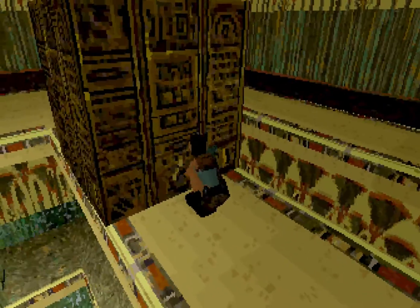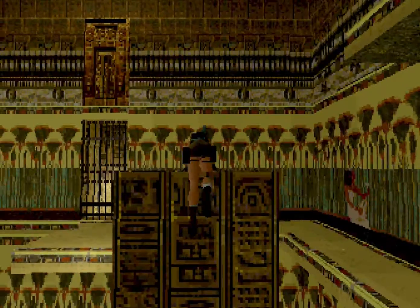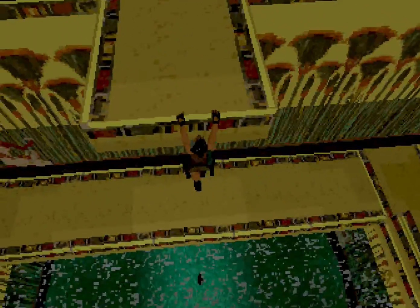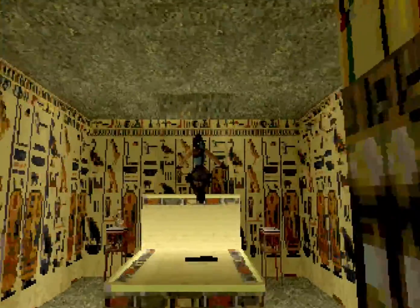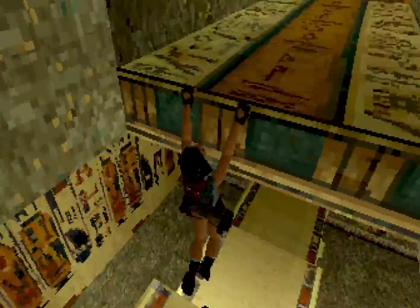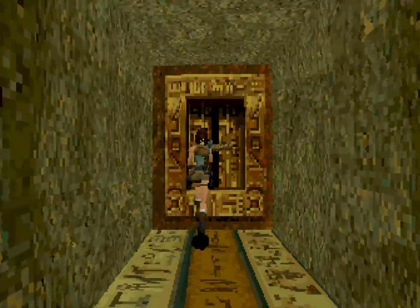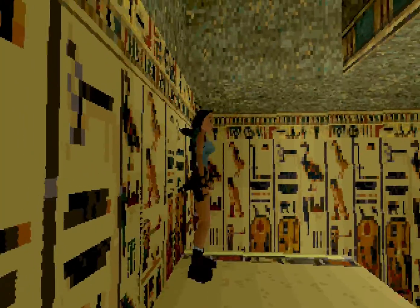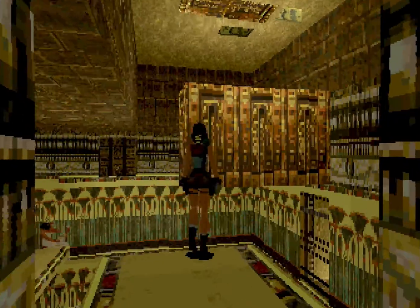Este juego es una maravilla, nunca me cansaré de jugarlo. Cuando la tenemos aquí, subimos a esta plataforma de aquí. Y bajamos la palanca. Esto abre... no una trampilla — se desplaza esta parte naranja de aquí.